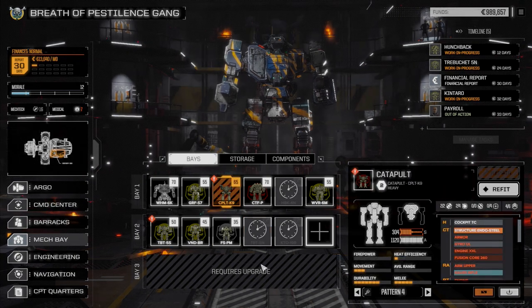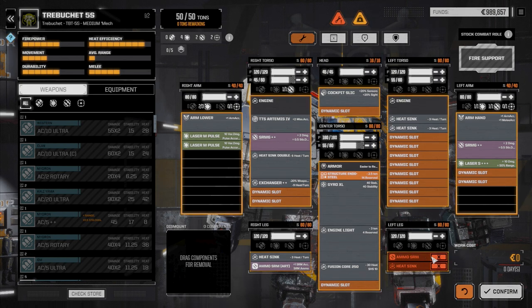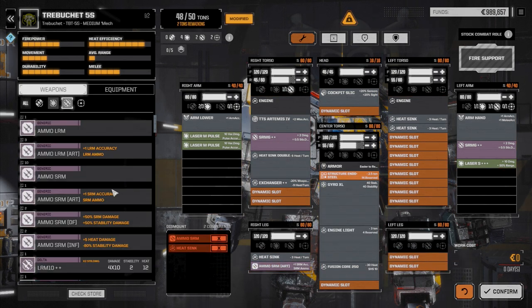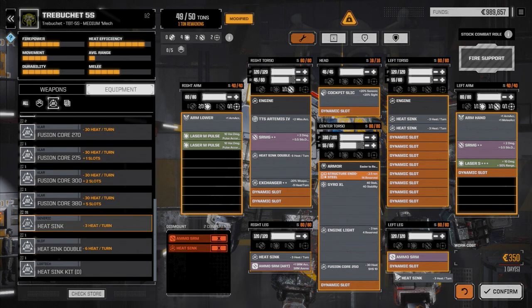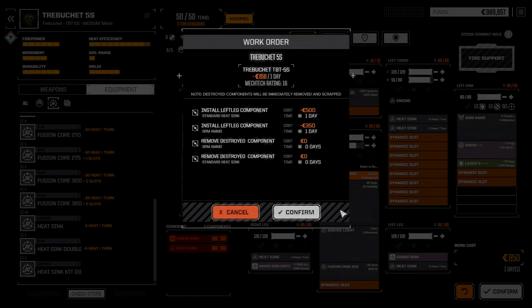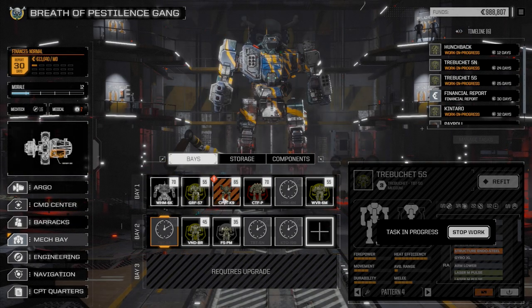Going back to the trebuchet 5s - just going to do a quick repair on this guy. We're just missing a heat sink and some ammo. Taking out the SRM ammo and heat sink and replacing them with regular SRM ammo and regular heat sink. Getting this back up and running - confirm, only one day.